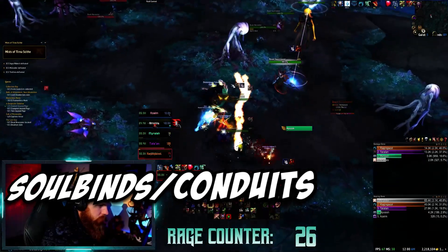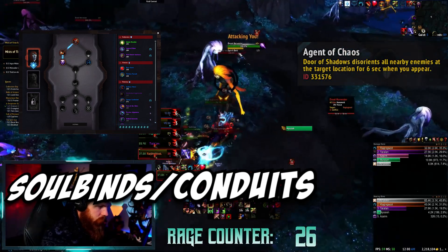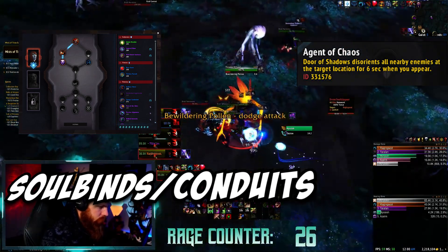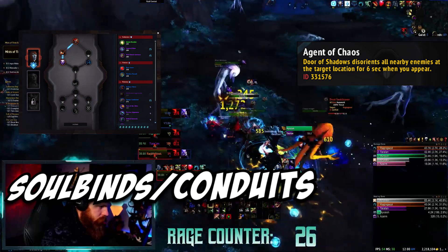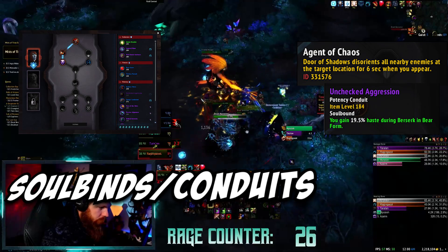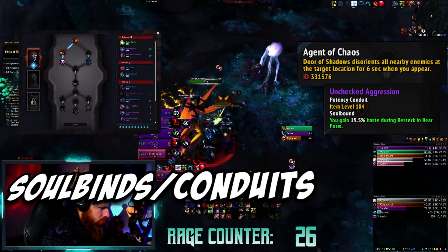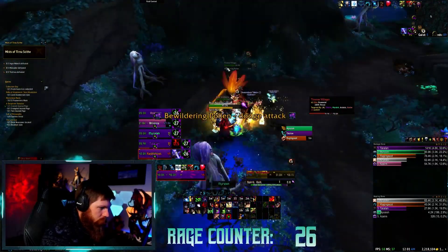Finally, for Soulbinds week 1, I have gone with Niya the Mistblade in order to take advantage of the haste buff from Thrillseeker and Agent of Chaos for that additional AOE interrupt on top of Incapacitating Roar. On top of the haste buff from Agent of Chaos, I also went with Unchecked Aggression in the one socket I have open to even further increase my attack speed and therefore my stacks during Ravenous Frenzy. I'm talking out of control lethality with this bear. I've been testing this build without Ursoc's Fury Remembered all week and I am blown away by exactly how strong Guardian Druid is feeling. It is unbelievably viable right now for Mythic Plus and I'm extremely excited to see what happens in this upcoming week.